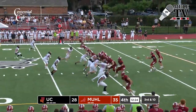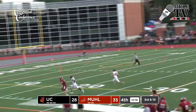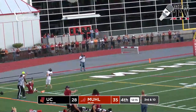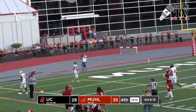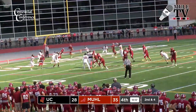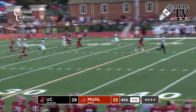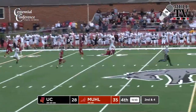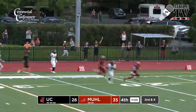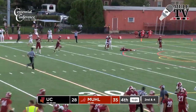Third and 10 for Muhlenberg. Natkowski back to throw, flips it out left side — has a man down there, that is complete inside the 15, carrying a tackler inside the 5. Thomas Murphy trying to punch it in. Natkowski back to throw, surveys the field — that one is tipped and intercepted. Back the other way, one man to beat across midfield — the 40, the 30, cuts back inside the 20, and is going to be tackled inside the 15 yard line.